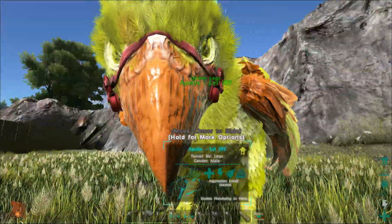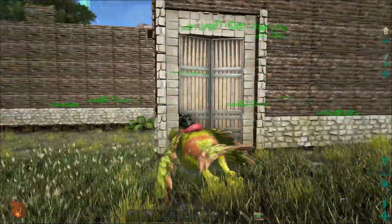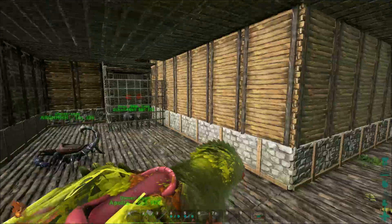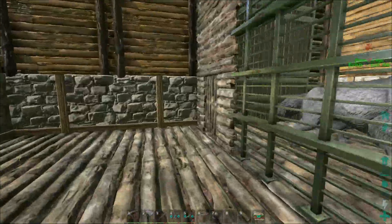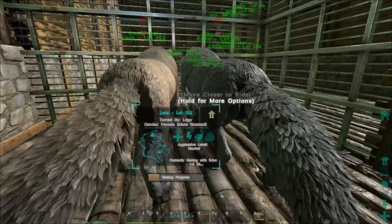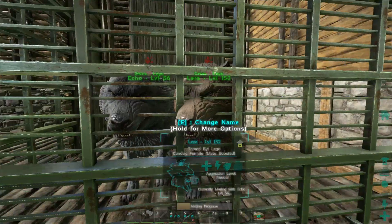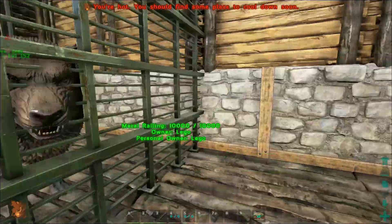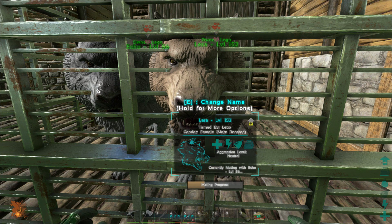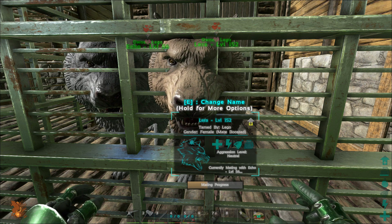I'm going to shut them in there. This is just like what I showed you with the birds, just with a cage. You can also do the whistle technique here, but sometimes it's nice to just have a little cage all set for them. Now if I go up to our girl here - the high level one - I can actually check it through the cage which is really convenient. This is probably the quickest mating progress bar you're going to get, so I'm going to go ahead until it is ready to get impregnated.